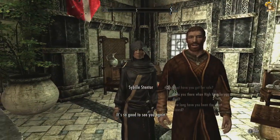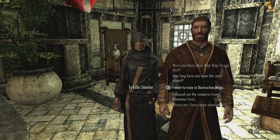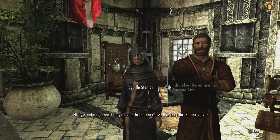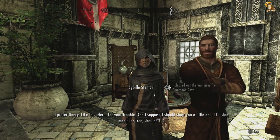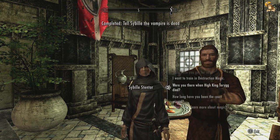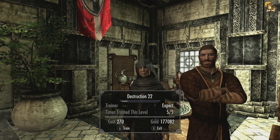There she is — Sybille. We cleared out the vampires from Pinemoor Cave, so give me the money. She says: 'Filthy creatures, aren't they? Living in the darkness like they do. So uncivilized.' Yeah, check out your eyes. Here, for your trouble. And she offers to show a little illusion magic for free. So we've got a gold ring and we've got some training, which is nice. She's an expert trainer so she can take your Destruction up to 75. We've already trained enough for this level, so that's fine.